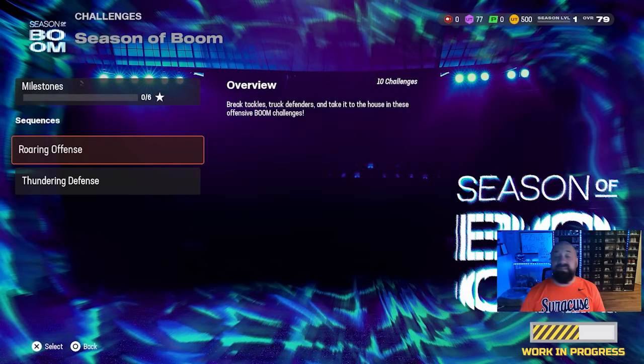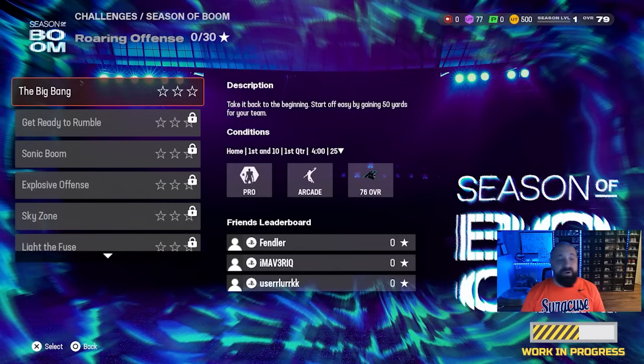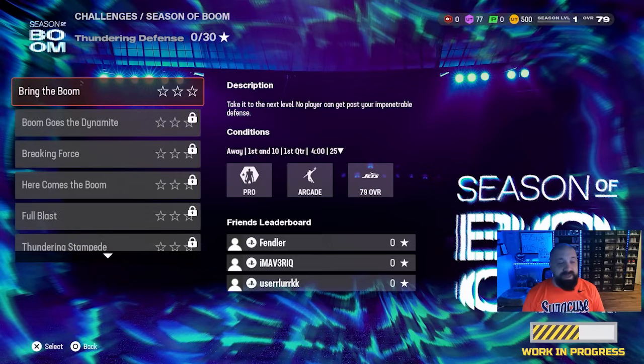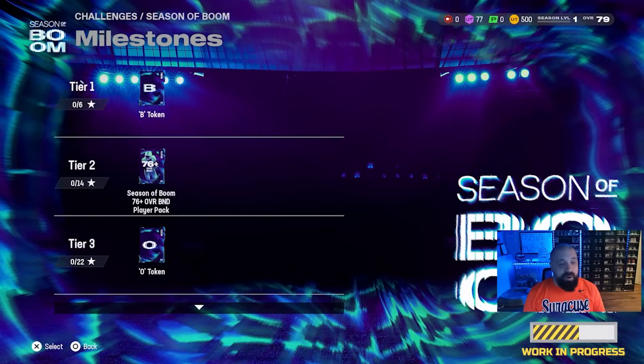Next, head over to your solo challenges and select the Season of Boom. There are going to be two different sequences available. The first section has 30 stars worth of solos to play, and the second one — the Thundering Defense sequence — also has 30 stars. So you've got a total of 60 stars you can earn. If you take a look at the milestone rewards, it's going to contain a bunch of different things.